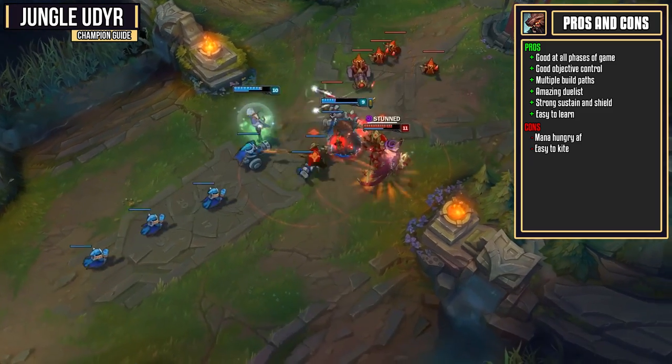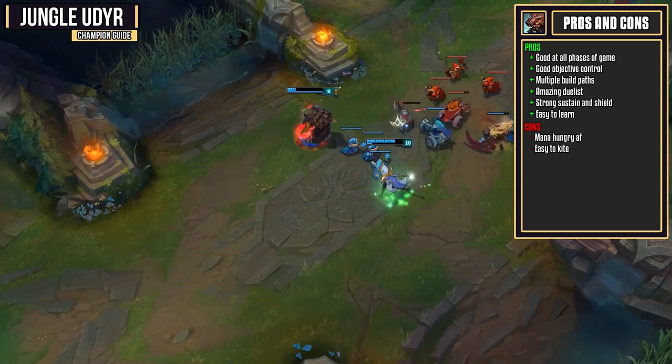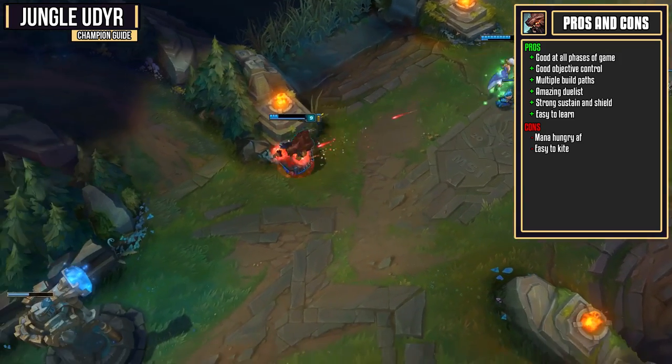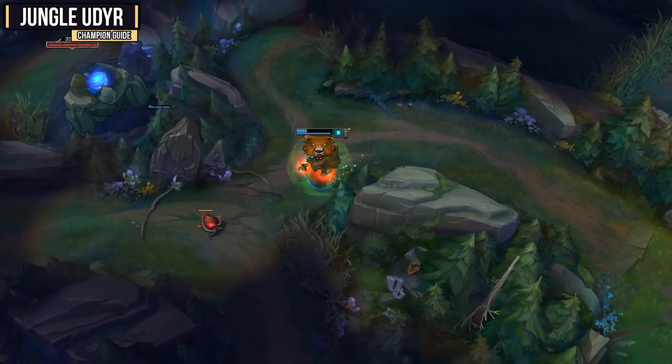As I said, you are pretty easy to kite, but you do get some movement speed from your E, and if you did take Ghost, you're going to be pretty hard to stop with all of that movement speed. Against teams with a really high amount of crowd control and slows, you're really going to struggle at getting to the targets.